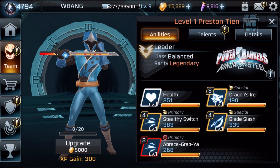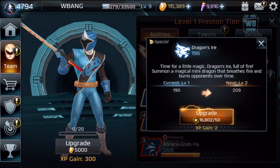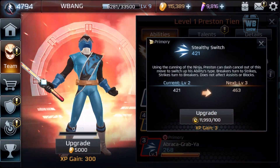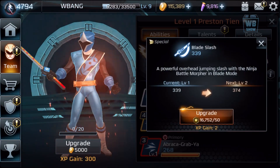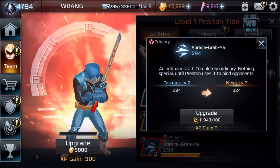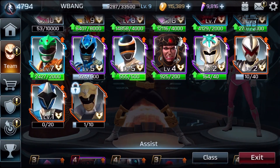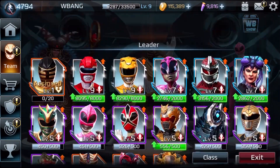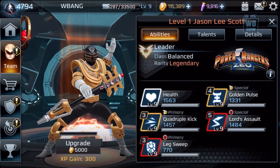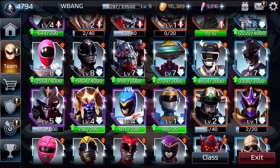I've used this character already. Let's just increase it by a bit. My balance characters — I think I'm going to put my stuff into him. The balance characters include Gold Ranger.